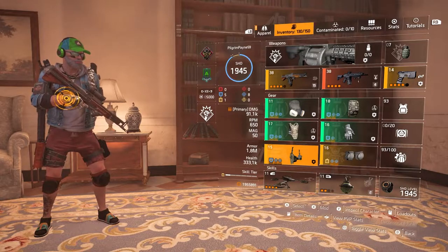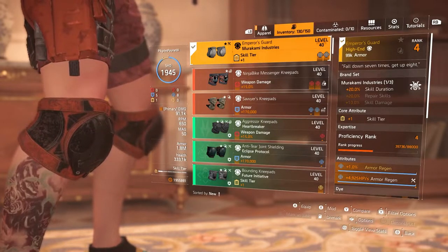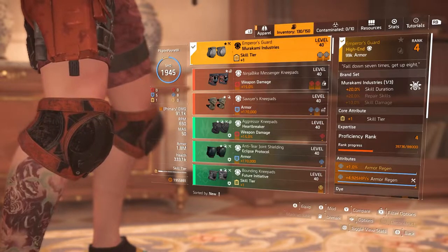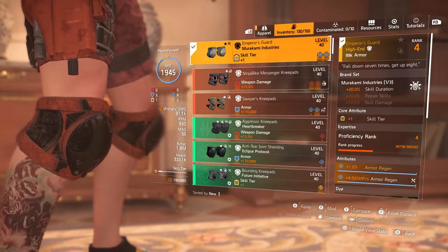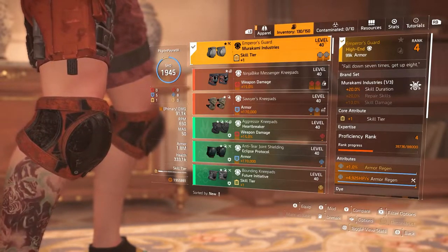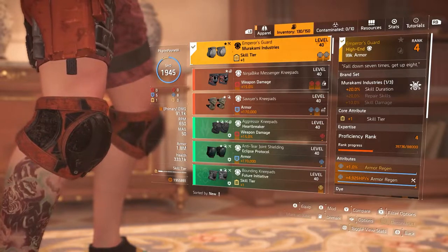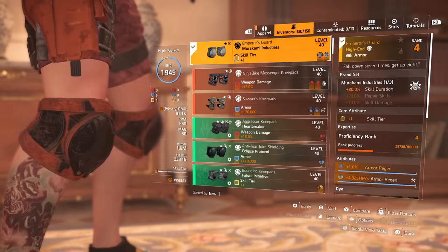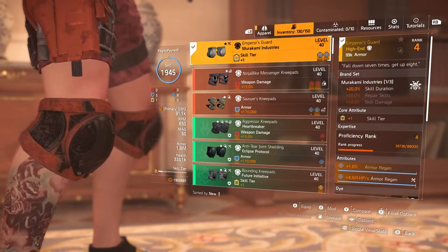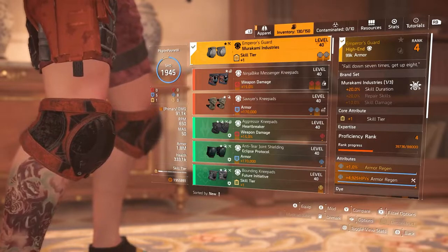Now we get to the star of the package — the Murakami Industries Emperor Guard Knee Pads. These are extremely hard to get. One item gives you plus 20 percent skill duration, the core attribute gives you plus 1 on skill tier, plus 1 armor regen, and the armor regen on the other attribute is maximized. The reason these are so hard to get is they're only available in the Dark Zone, and it took me three to four weeks to get them.